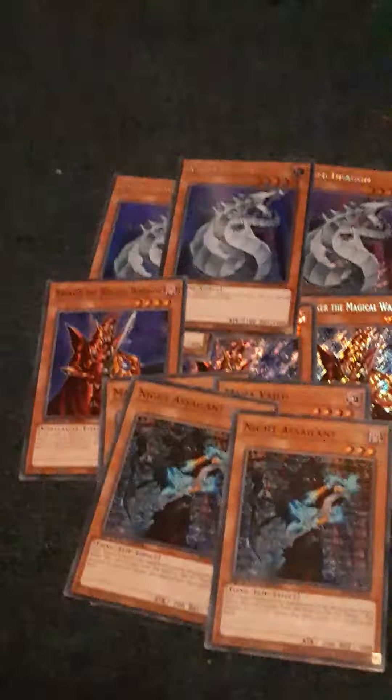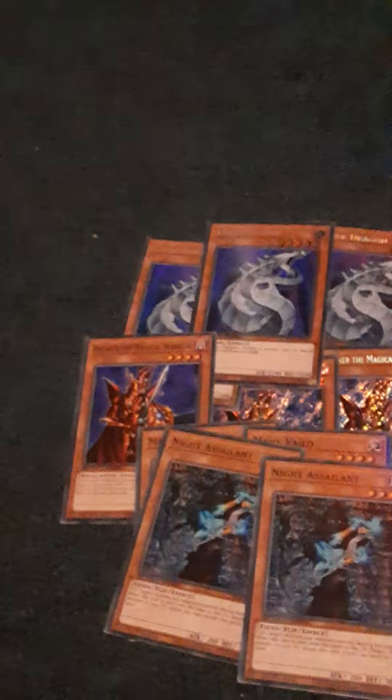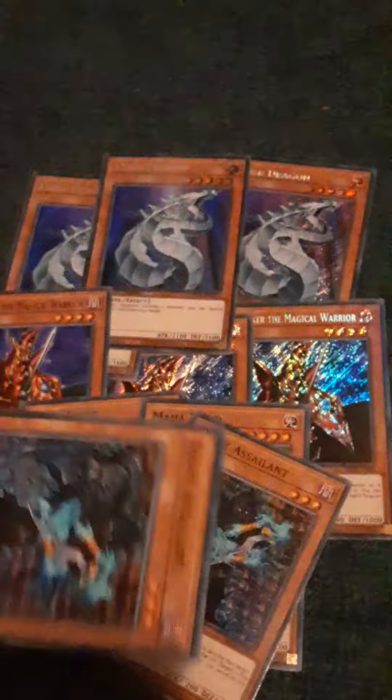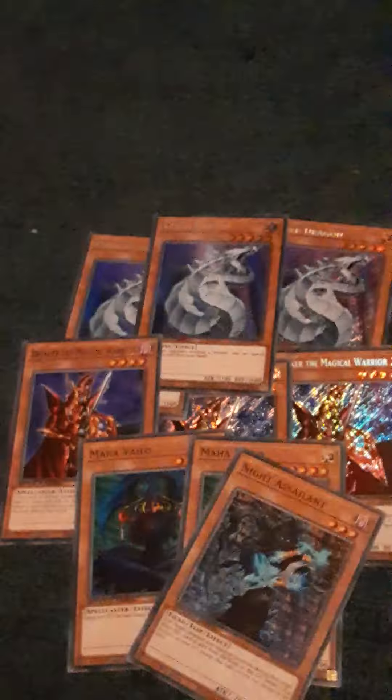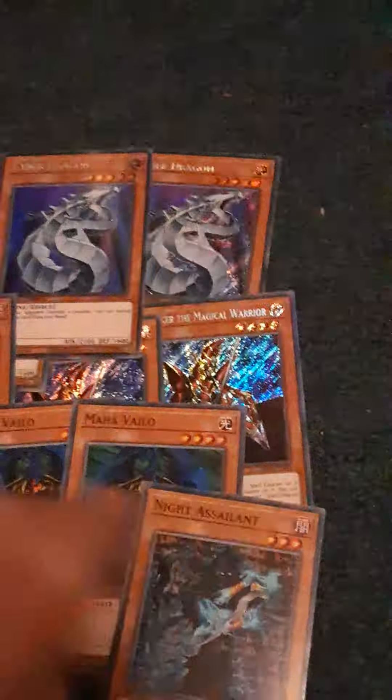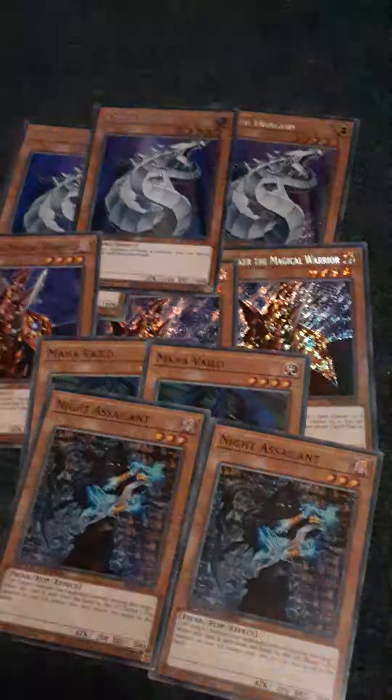Next for the monsters, I run two copies of Night Assailant. Just as a means of setting him face down — your opponent will attack potentially, and he'll flip up and destroy a monster on their field. Although now that they have Drillroid in Speed Duels, Drillroid will just destroy it if it's in defense position. That and Sasuke Samurai I think is also in Speed Duels. Regardless, he's just there for helping pop your opponent's monsters.